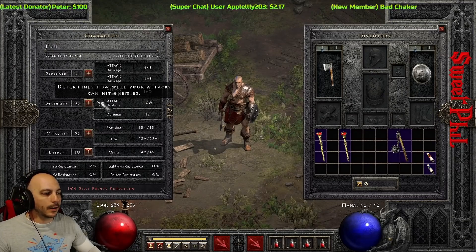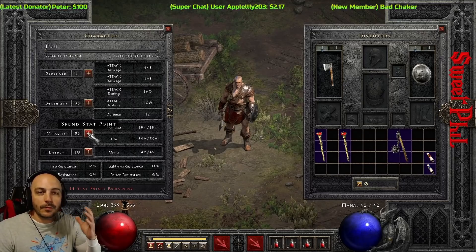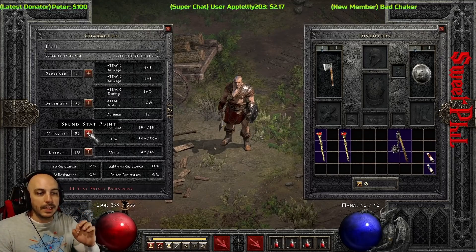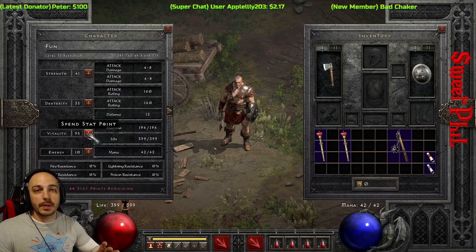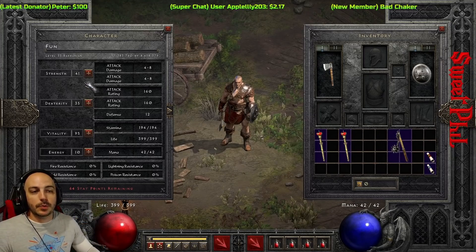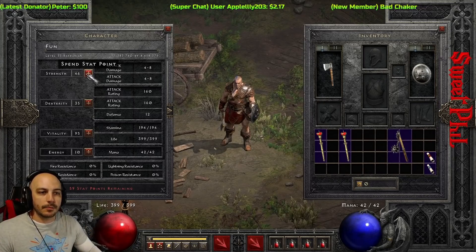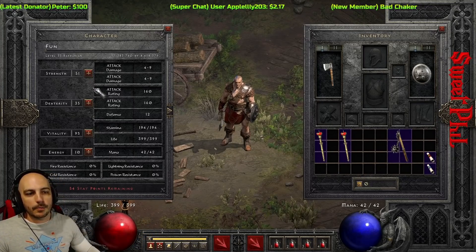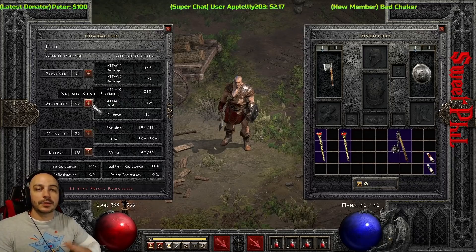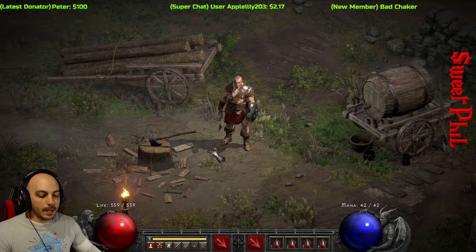Once you get those Strength requirements met, just keep pumping Vitality as you level up, because you're going to be taking the brunt of the hits and you really need to survive. If you find any really good piece of gear along the way and you need a little bit more Strength to wear it, go ahead and put the points into it — maybe it's a sweet helmet or body armor. But in general: Vitality, Vitality, Vitality.